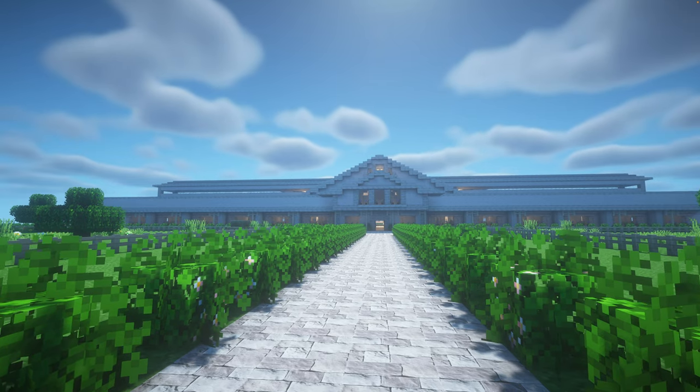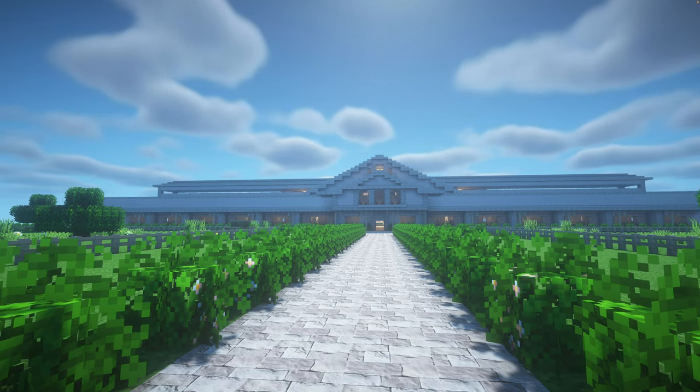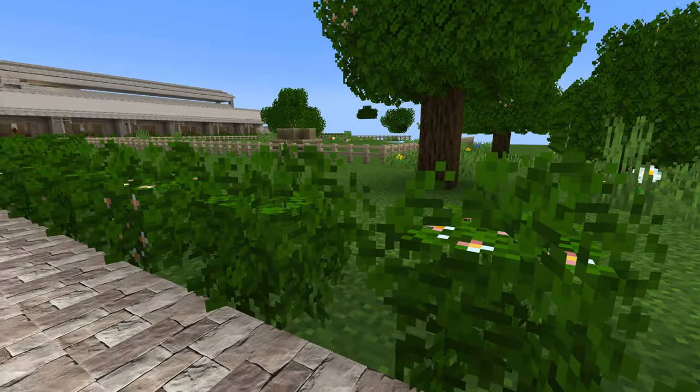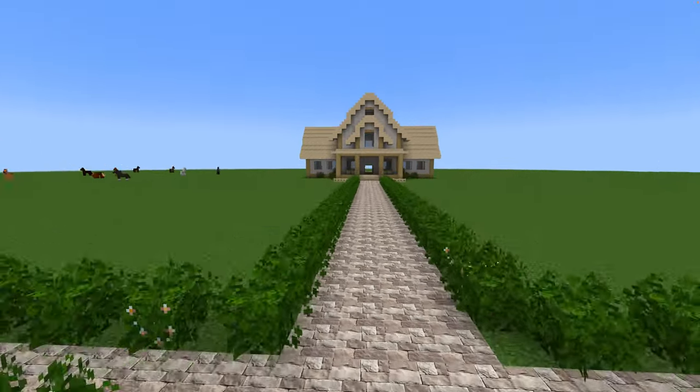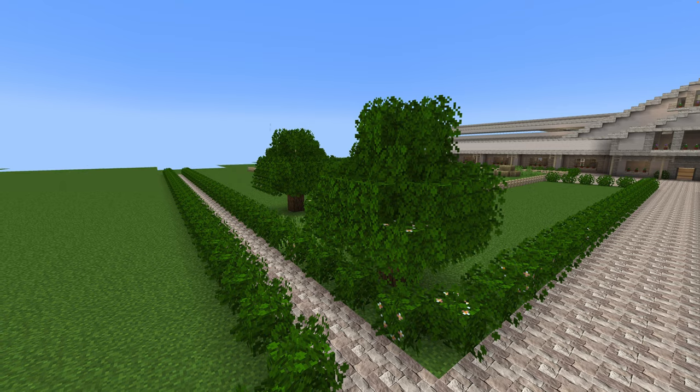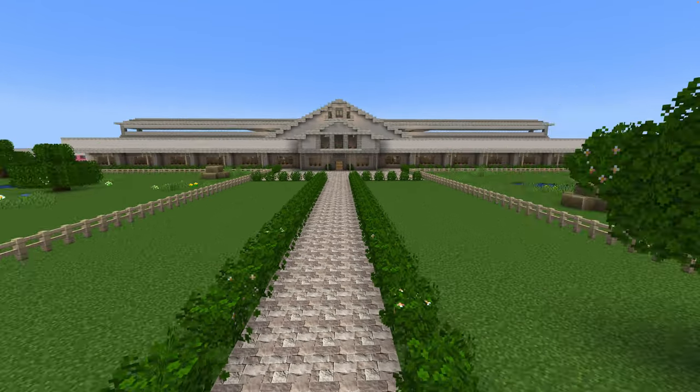I play on a Mac, so it's honestly super laggy with filming, so I'm going to turn my shaders off for filming purposes - that will be so much better, but just know it looks way better with shaders on. I play on a Mac, and I can't film and play with shaders on Minecraft because that's just not how this world works.